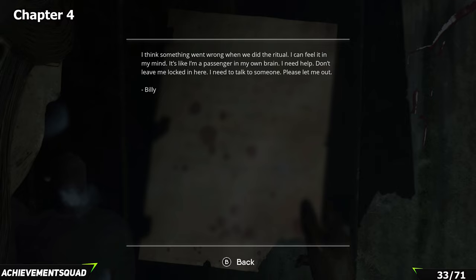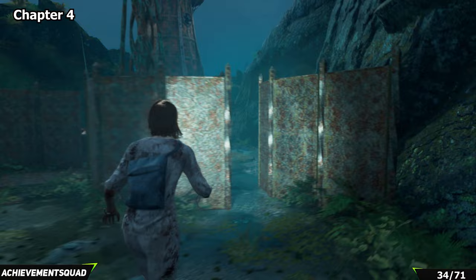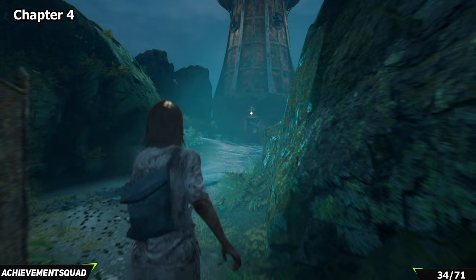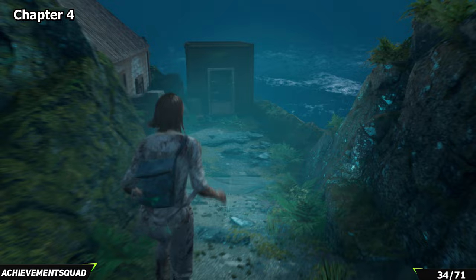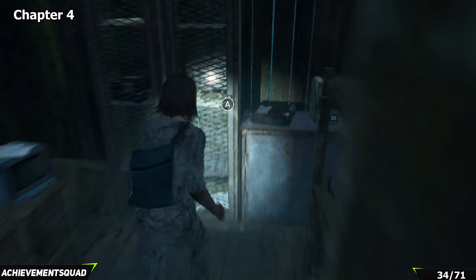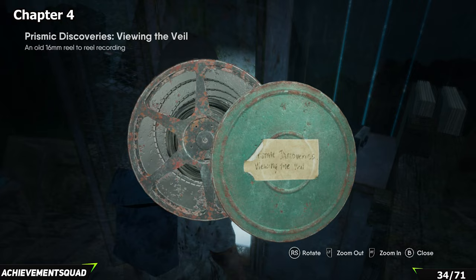After a little more progression you'll come to a place with metal sheets you'll need to squeeze through to get to the lighthouse. Pop through here and make your way towards the lighthouse — but don't go in just yet. Take a left and stick to the right hand side as you go down. The shed is in front of you. Make your way into that shed and pick up the contents of the locker in front of you, which is your next reel.